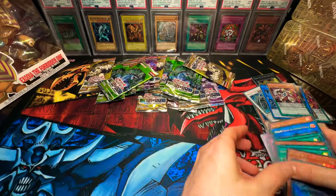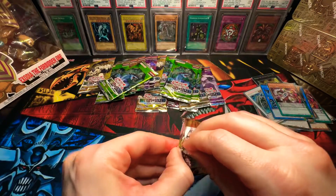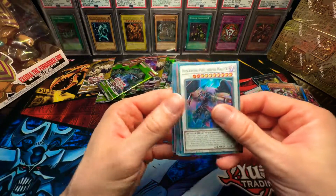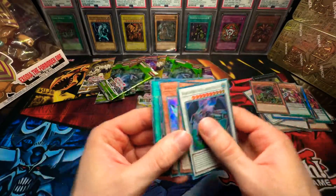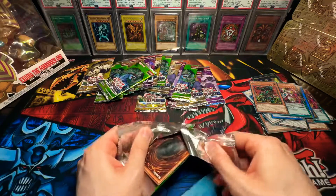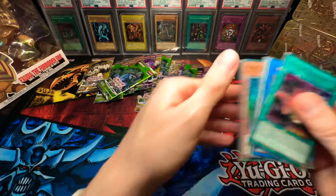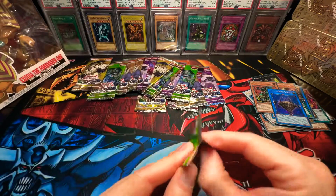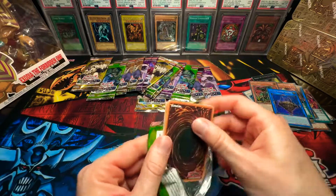Odd-Eyes Persona Dragon again. I'm going to speed up the process and move these cards to the side. Anything new in here? Nope. G-Gone. Anything crazy? Nope. Come on, Exodia — you're literally watching me open these packs right now. Help me out, man.